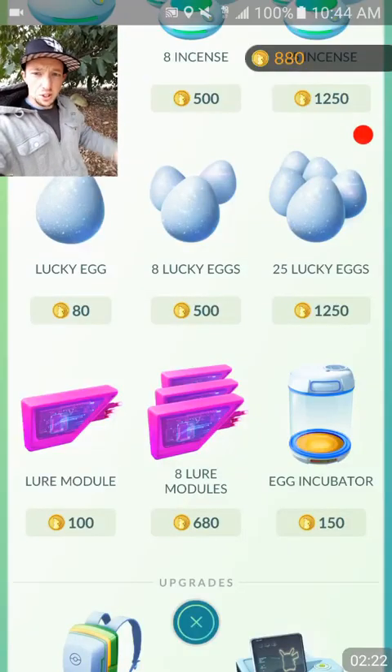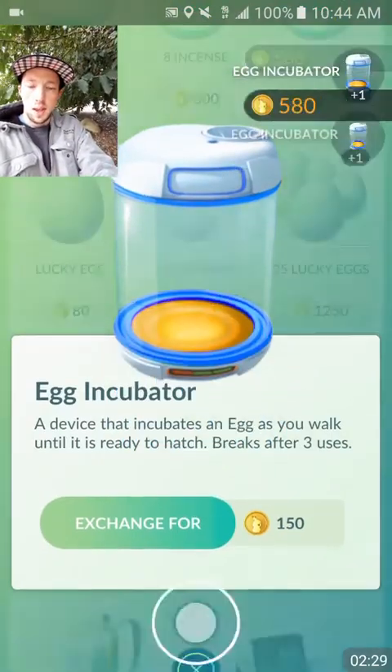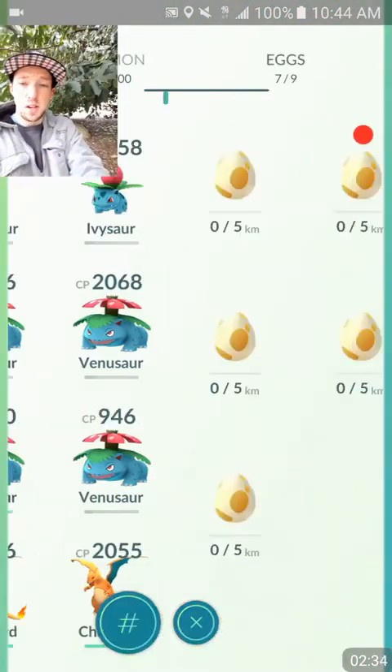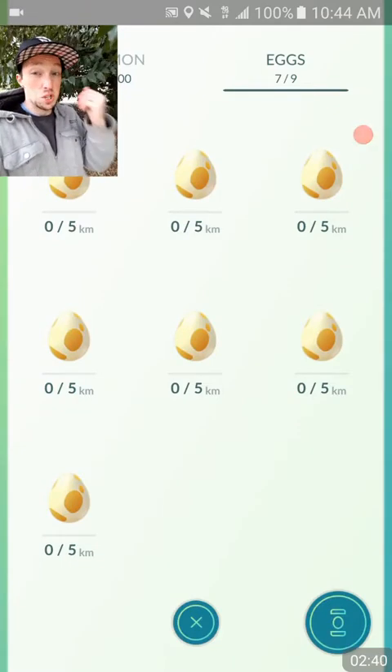I've actually decided I'm going to buy two more incubators so that way we can get some more egg hatches. And boom, we got two more incubators so we can throw some more eggs in. We got two open slots, so hopefully we can get a 2K with a Cuefa or a couple 10Ks, which is awesome as well.